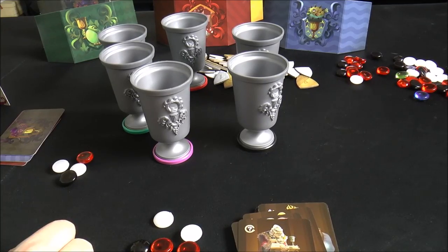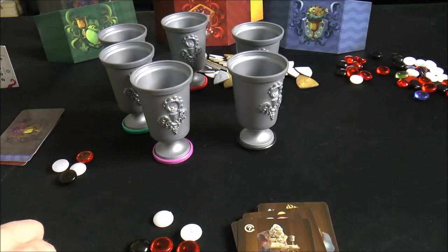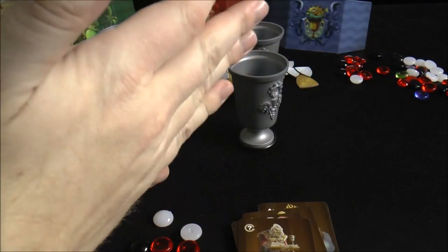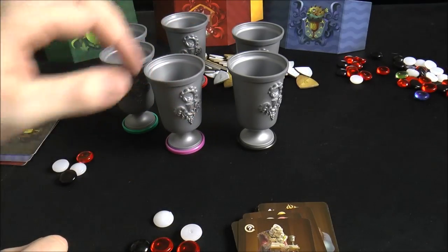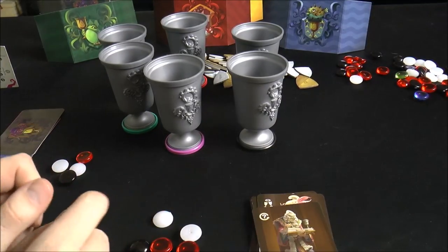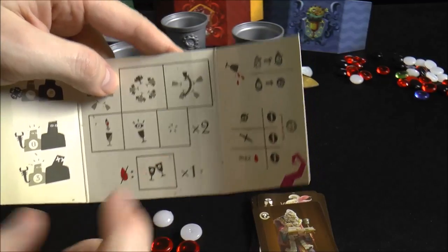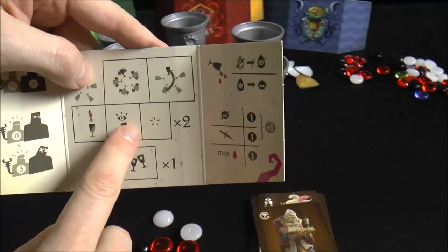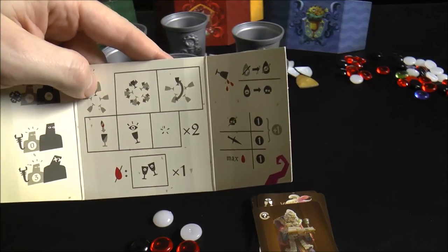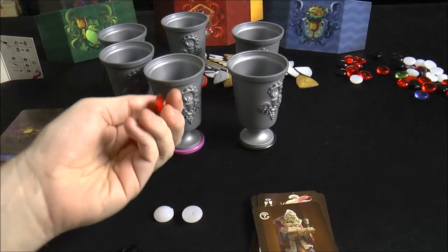The peek action lets you look into the cup that's in front of you. If you have a special ability, you can peek at somebody else's cup rather than just your own. Finally, you can pass - on your turn you might pass twice, or peek at something and then pass if you don't want to give away too much information. It's a bit of a mind game.